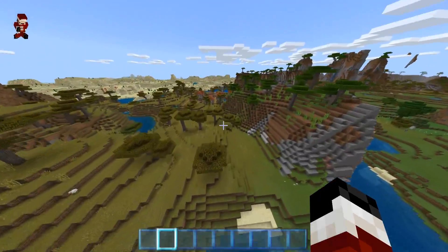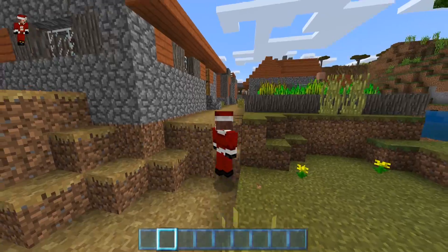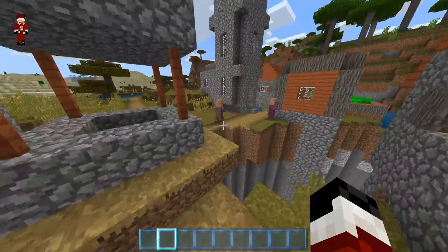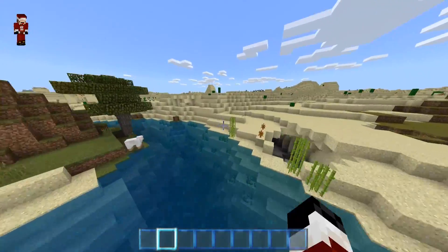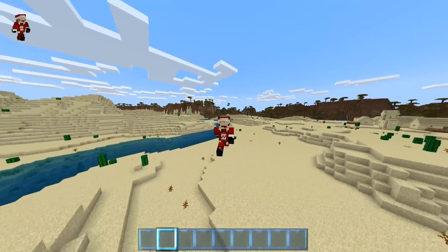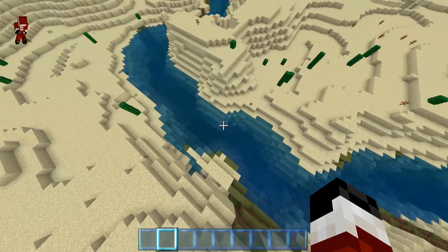Hey villagers, have you guys seen Santa around these parts? I mean, we're pretty much in a desert, but maybe Santa decided to relocate — like, 'You know what, I'm old, I can't stand the cold weather, I'm gonna move to the desert.' Imagine that — in an alternate universe, Santa isn't in ice and snow, he's in the middle of a desert. That would be kind of weird!